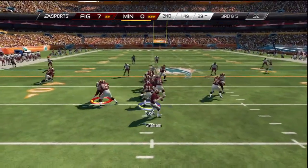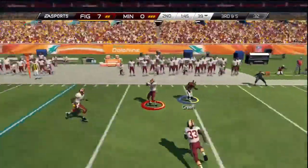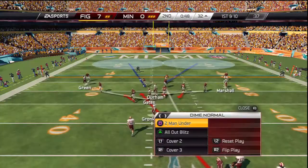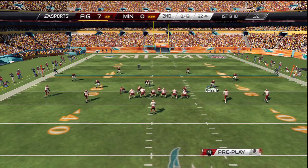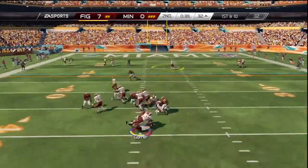Third down and five. Play fake here, working that left side — that ball is going the other way. When you get a couple first downs on a drive it just makes you feel good about what you're doing. It loosens up the offensive play caller and there's nothing like dictating to the defense.